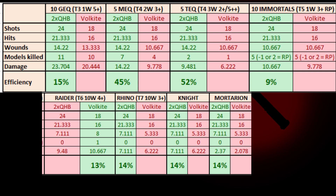Without a way to improve the reliability of 6s to wound, the Volkite cannot be relied upon to spike mathematically, although it does have the greater risk-reward potential of the two options.